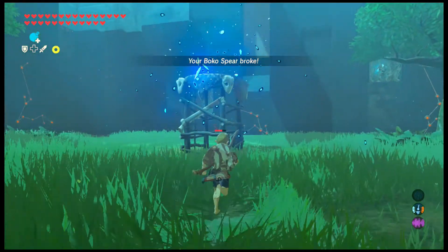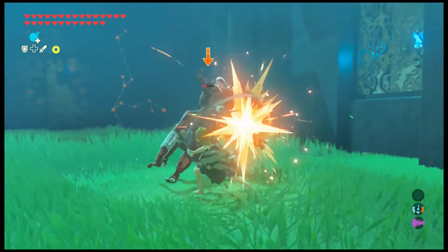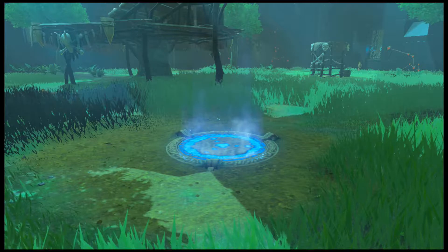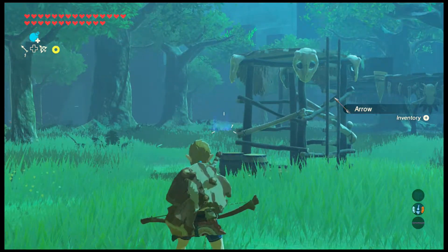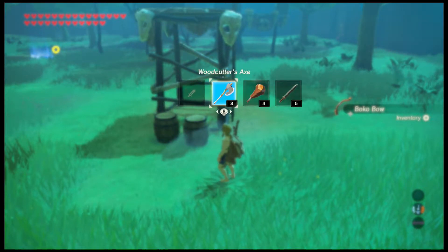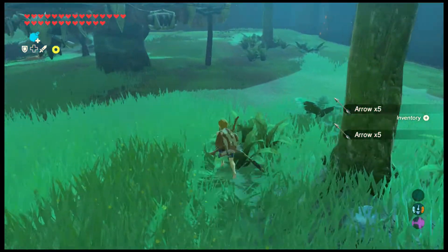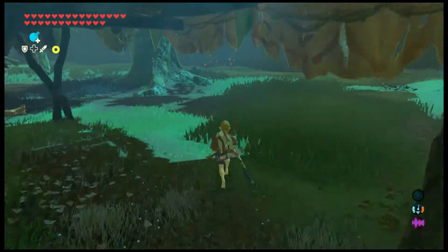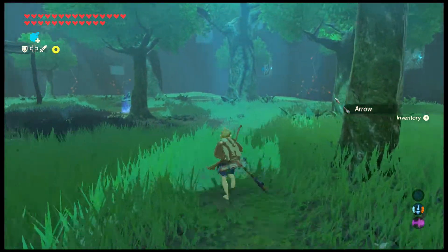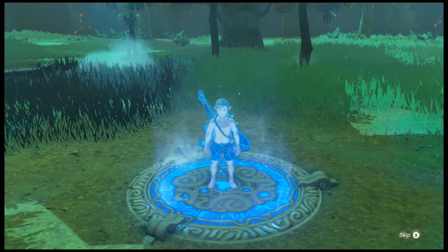In the Trial of the Sword, you come in with absolutely nothing — except for hearts and stamina. You can use your runes, and it's best to use them, especially your bombs in the Beginner's Trial, because the red bokoblins go down in one shot with your bombs. So that'll save you some weapon durability.